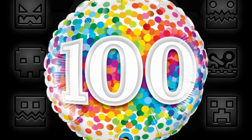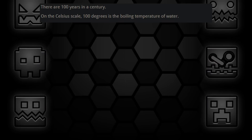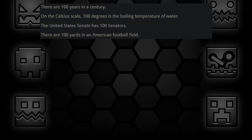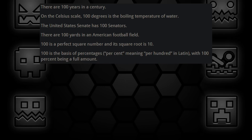Let me tell you some facts about the number 100. There are 100 years in a century. On the Celsius scale, 100 degrees is the boiling temperature of water. The United States Senate has 100 senators. There are 100 yards in an American football field. 100 is a perfect square number and its square root is 10. 100 is the basis of percentages — 'percent' meaning 'per hundred' in Latin — with 100% being a full amount.